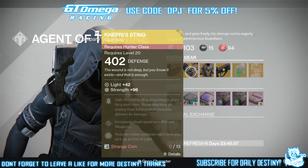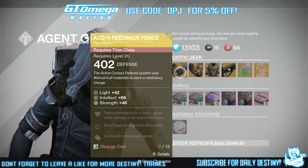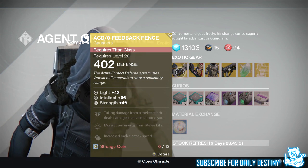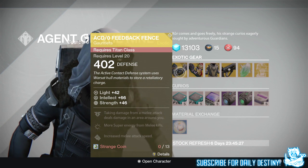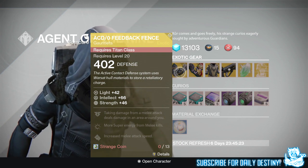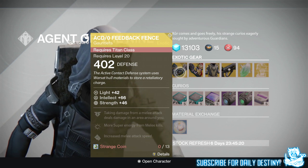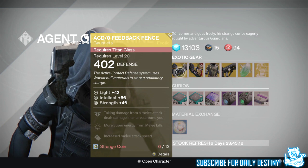For the Titans, we have the ACD/0 Feedback Fences. These will cost you 13 Strange Coins. They offer 66 Intellect and 46 Strength. The mods are: taking damage from a melee attack deals damage in an area around you, and more Super energy from melee kills, plus increased melee speed.